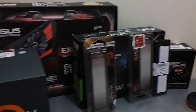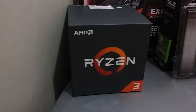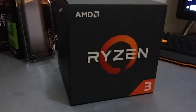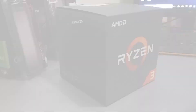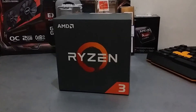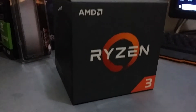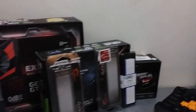Should you buy the Ryzen 3 1300X? It costs around $140 in the US, £100 in the UK, and 7,282 pesos in the Philippines. It's the perfect budget CPU for gamers and video editors. For something cheaper, you can consider the Ryzen 3 2200G with onboard Vega graphics, or the Ryzen 3 1200. On a very tight budget, the AMD FX series, Intel i3-7100, or Pentium G4560 are also options.